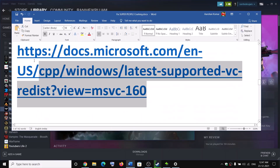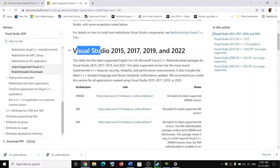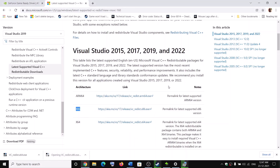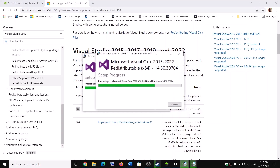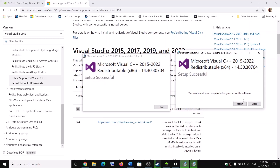The next step is to install the Visual C++ redistributable files. Copy the link provided in the video description and open it in your browser — it will take you to the Microsoft website where you can find Visual Studio 2015, 2017, and 2019 redistributables. Install both x86 and x64 versions: click x86 to download, then x64 to download. Run both exe files one by one, clicking Repair or Install whichever appears, and click Yes to allow. Once both installations are complete, click Restart.